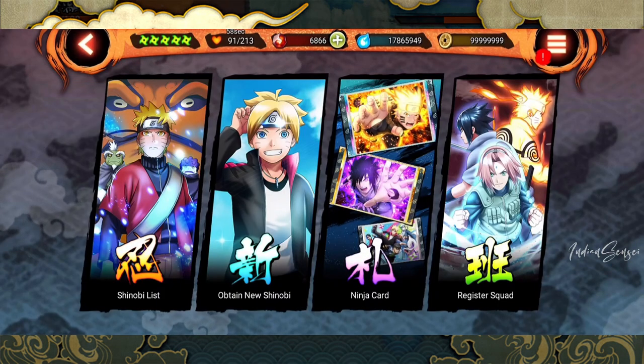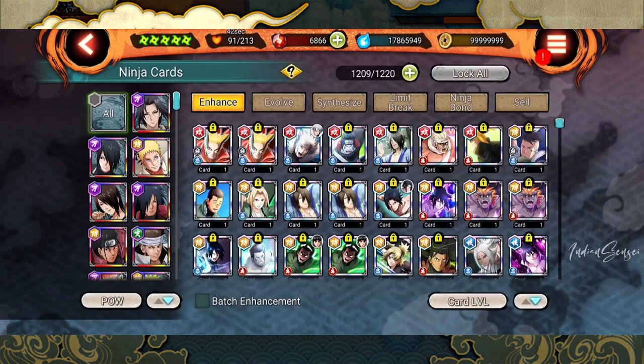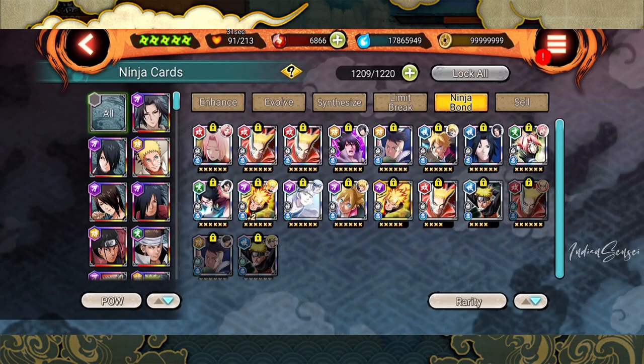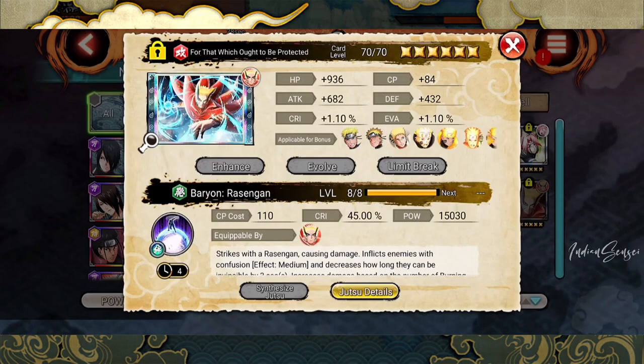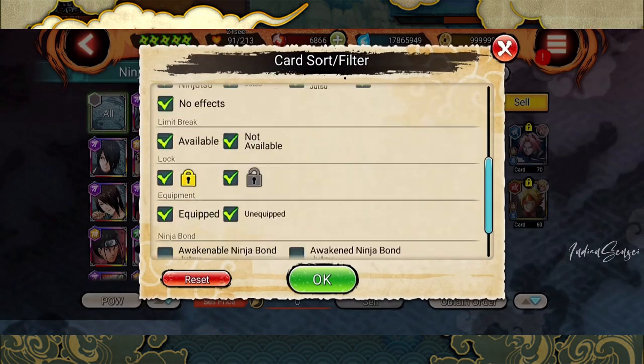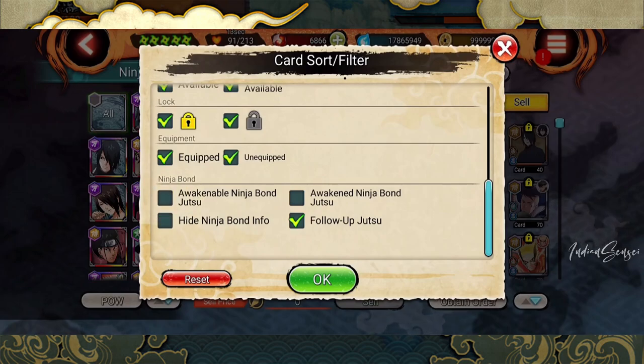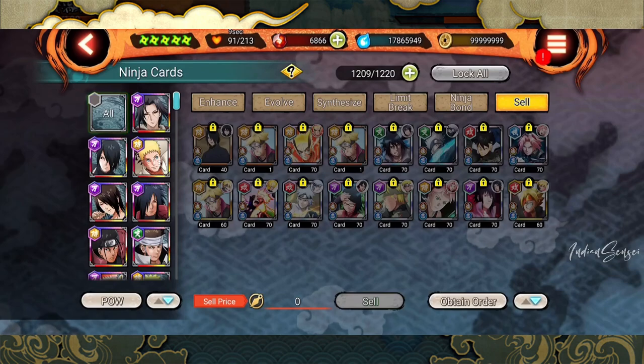Now let's talk about ninja bonds and ninja level or follow-up jutsus. First of all, not all shinobis currently have follow-up jutsus. By a simple definition, follow-up jutsu is a jutsu that will happen when a ninja bond jutsu ends. So if the Baron Mode Racing Gun is a ninja bond jutsu, when this ends the follow-up jutsu which you have selected will happen. Let's see what follow-up jutsus we have — go to the cell section, remove these filters, click on follow-up jutsu and click OK.